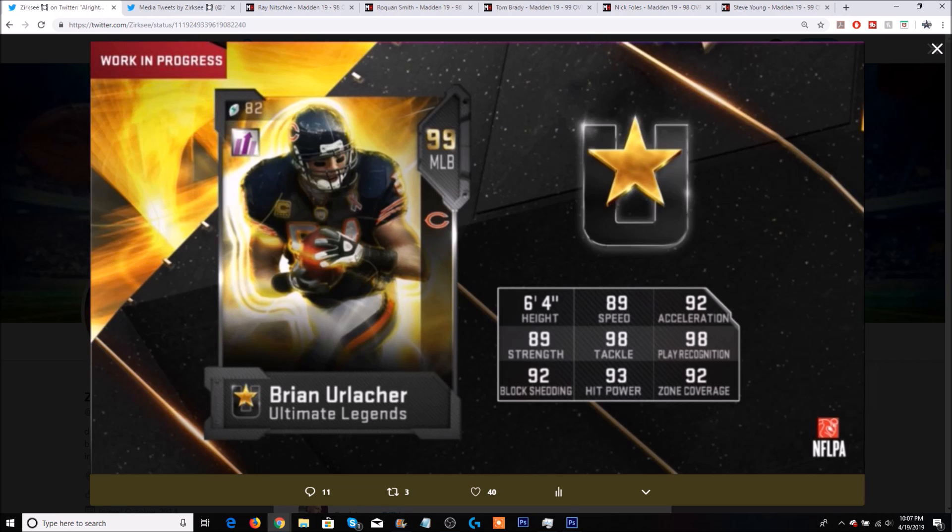To me, this Brian Urlacher card should have way better block shedding, way better zone, and way better hit power if he's gonna have such slow speed. This is the worst 99 overall card I think I've seen so far — he literally doesn't have any 99s. He has two 98s in tackling and play recognition. Secure tackler this year doesn't even work, so I'm not sure how much the 98 tackling actually comes into play. He only has a 92 block shed, 93 hit power, and 92 zone.